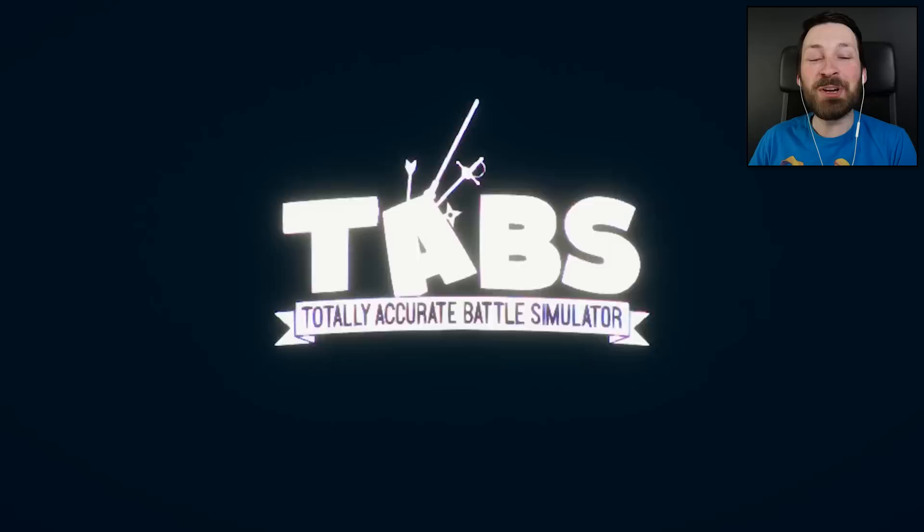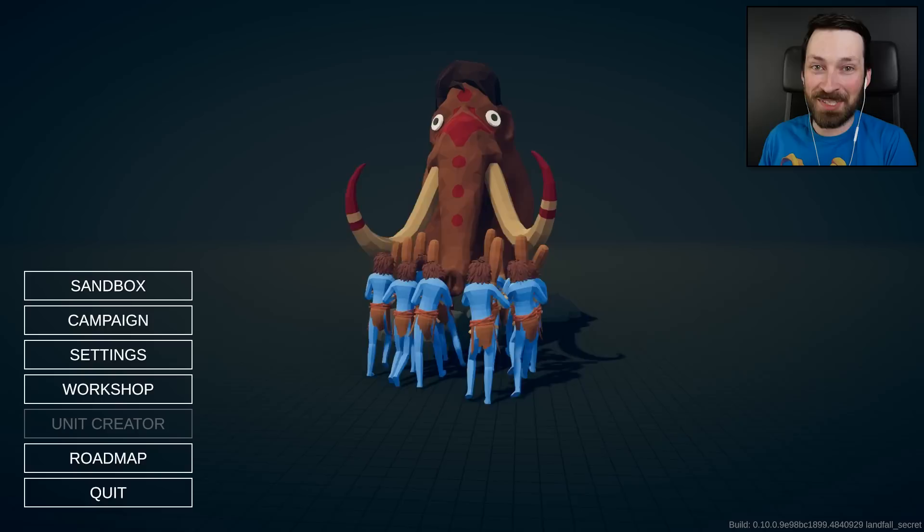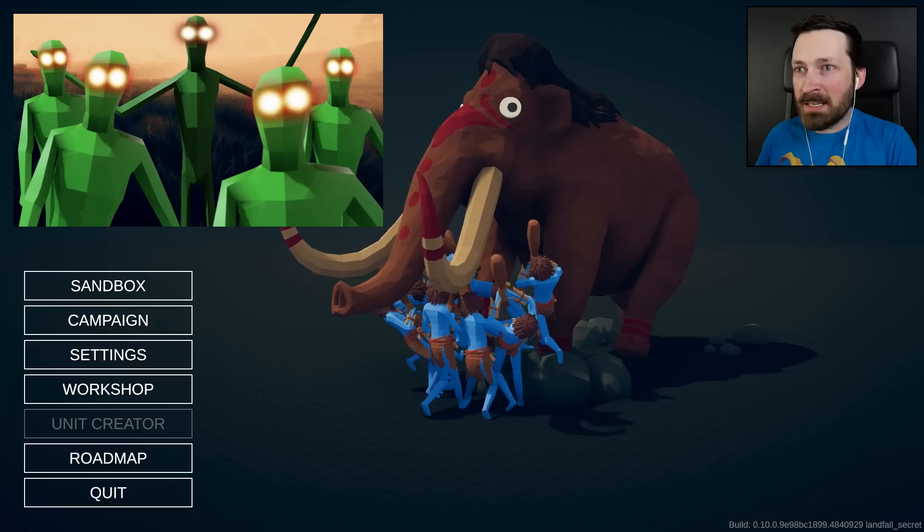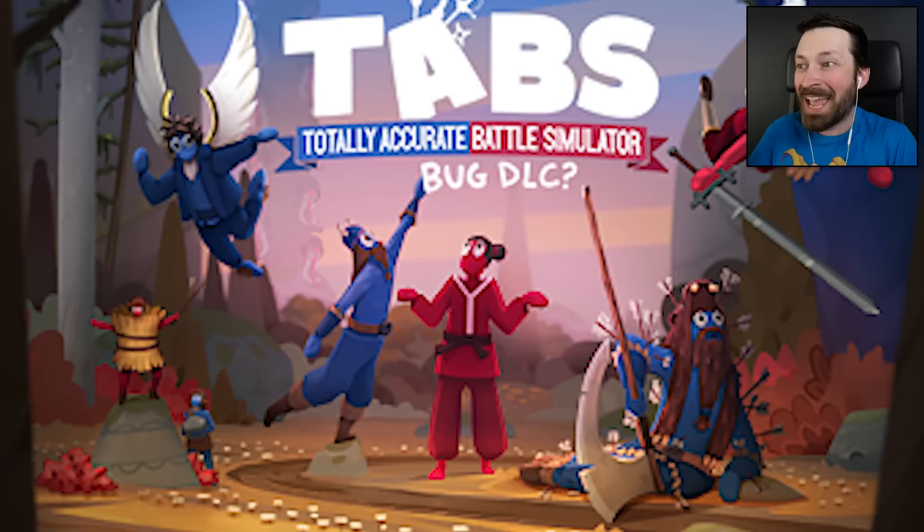What's up guys, welcome back to Totally Accurate Battle Simulator. And today, once again, it's April 1st. As many of you know, Landfall always releases something ridiculous on April Fool's Day. In 2017 we had Tab Z, in 2018 we had Tab G, in 2019 we had the full release of Tabs drop out of nowhere. And this year, we get the Bug Update.